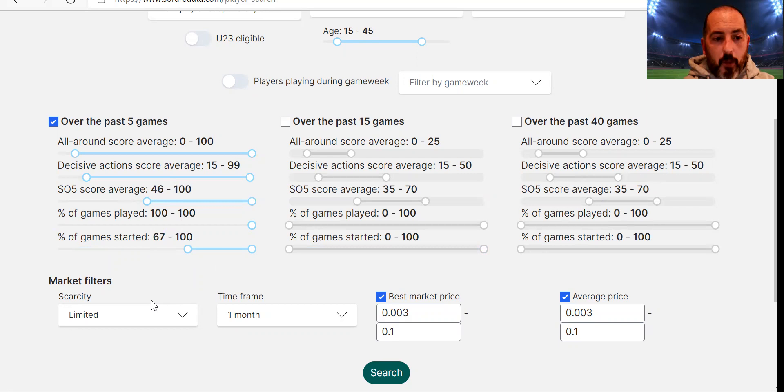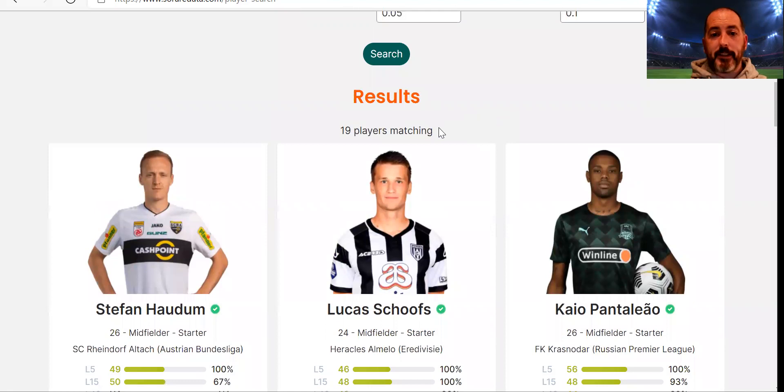I'm not going to look at limiteds in this video — I'm going to look at rares. I'm not going to look at average price, and I'll come to the reason for that when I do the search. I'm just going to look at best market price. I'll set it to 0.05 ETH, which at the moment is about £130 — maybe a bit high for some budgets watching this video. As I say, you can bring that down. That's brought up 19 players matching the criteria.